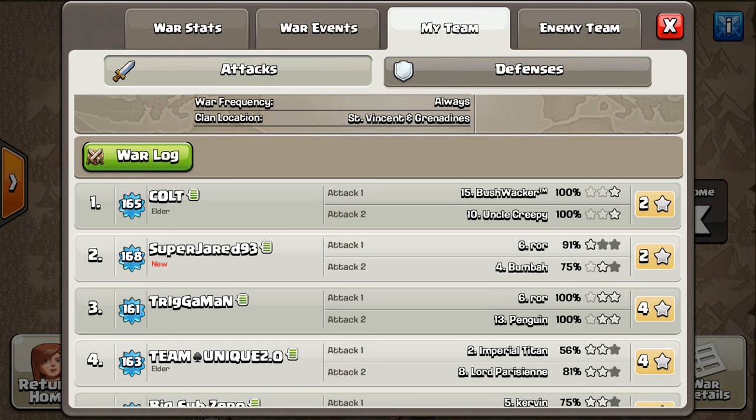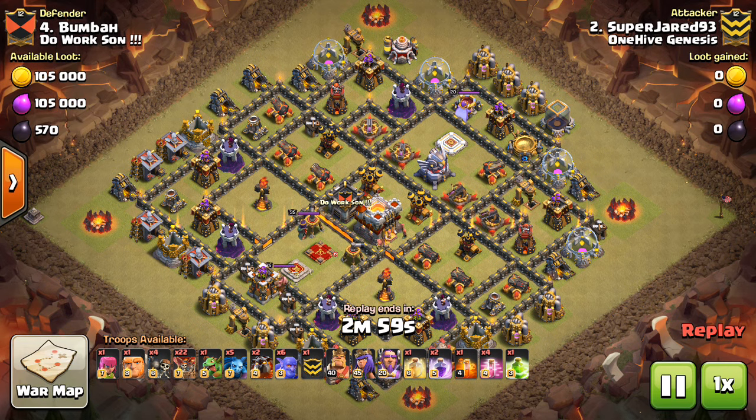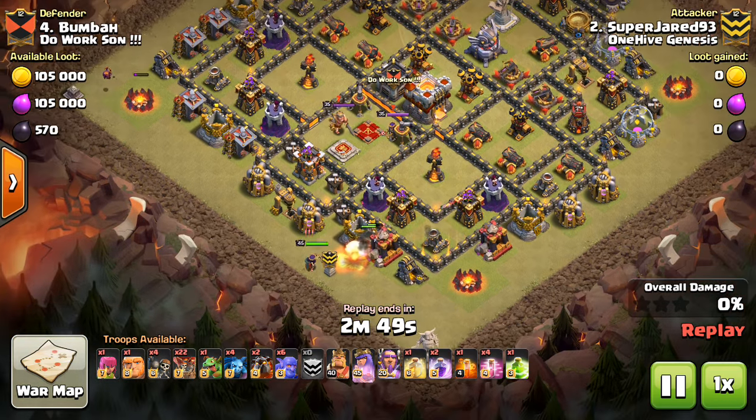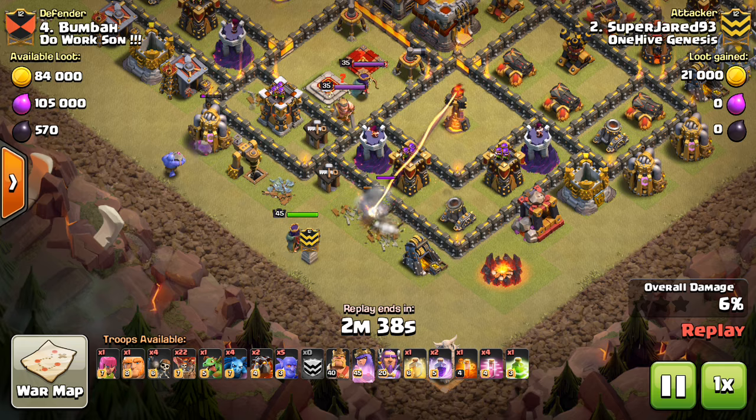Going in here is Super Jared against number four. No hard feelings towards anyone in this video — some people like being in the videos when I show nice attacks, but there's also the downside of being shown for something you did kind of bad. Let me pause this for a second to explain what's going on. Basically, because there's a Lava Hound in the CC, he's trying to use his Queen to hop in and grab an Inferno Tower. He's not going to get that value because the Golem's going down so early, and it'll take the Queen quite a while to get through these storages, so by the time she actually enters the base, the Golem already explodes.